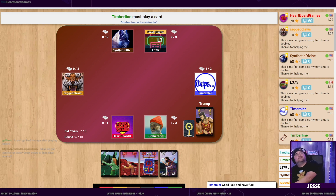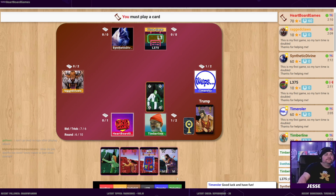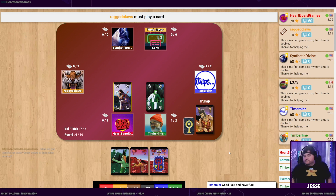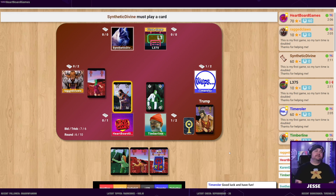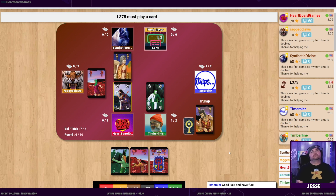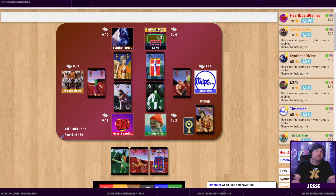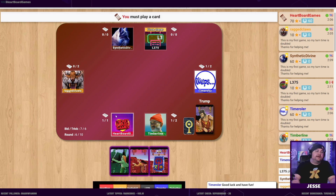I had a wizard every round for the first three rounds. Sorry for the delay - I had to bring my daughter up to bed. If somebody plays a jester first, does that mean the next player decides the suit? Yes - the jester doesn't have a suit, so it's the next player who decides.